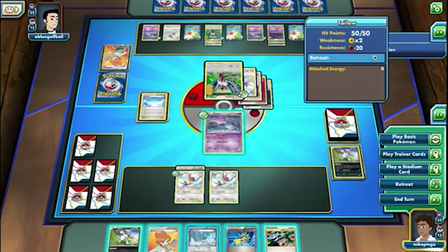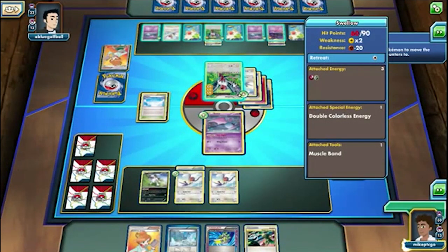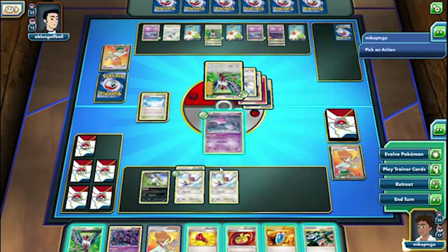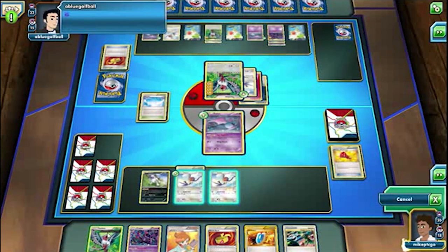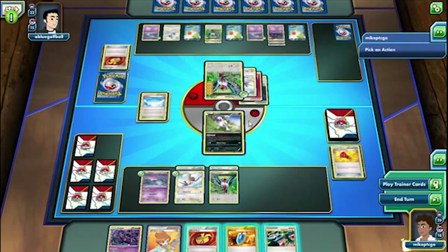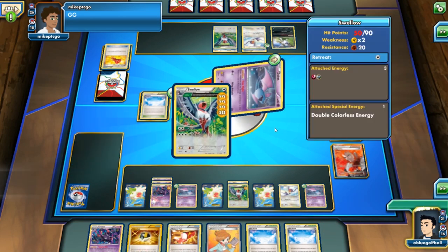The aggressive way was the way to go. Blue Golf Ball has a massive advantage right now — I don't think Mike can make a comeback; he's just down too many prize cards. If Mike had an N maybe something could have changed, putting Blue Golf Ball down to one card, because we saw Blue Golf Ball had that Lysander which can bring out the Zubat if needed. But no energies — looks like that's precisely what Mike is commenting. We're seeing the GG from Blue Golf Ball, with Lysander at hand — just a vicious card.